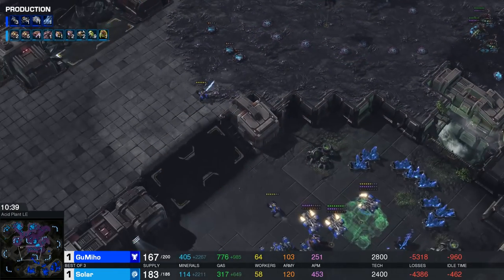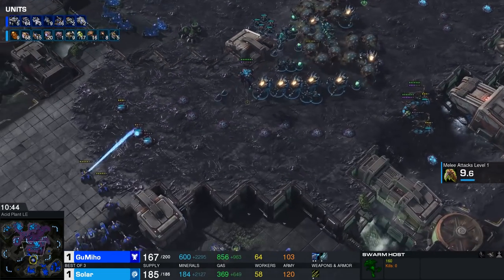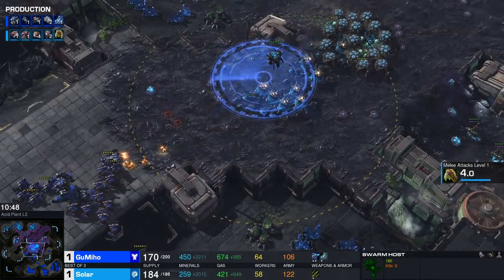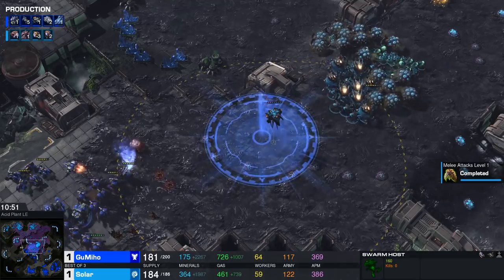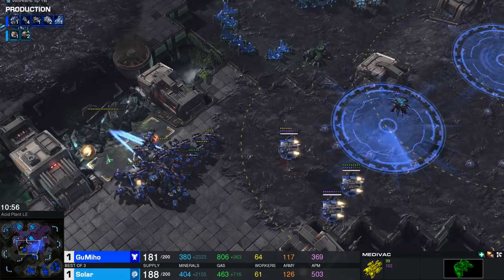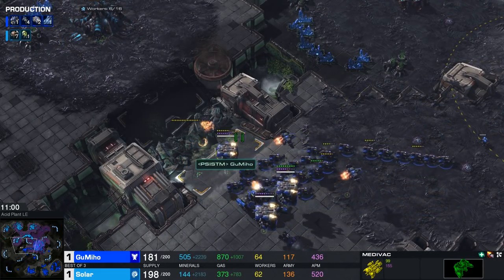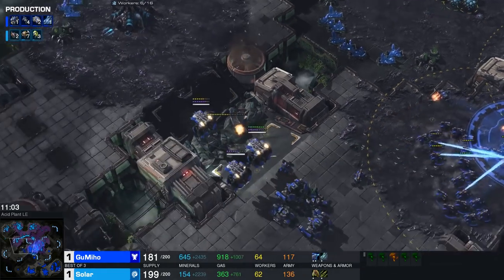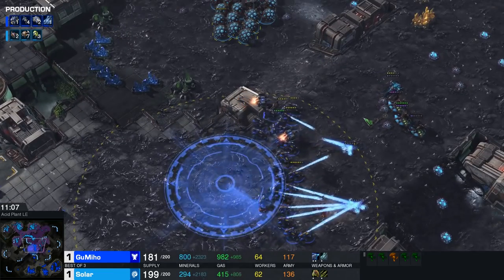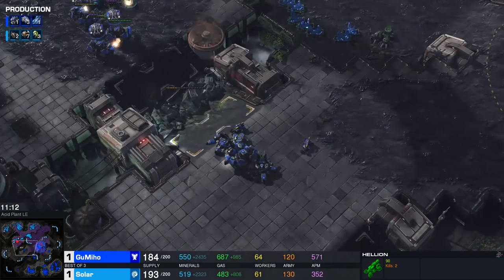Gumiho has to be careful though — he can easily overextend. One solid group of Locusts and this game is over. There are also a lot of Banelings that can connect with the Hellions. If they manage to, this game is over — all of a sudden if the Hellions are out of the equation, the rest of those units pick up whatever they can. Immediately though, those Thors are going to be picked up into the Medivacs. Looks like they're headed toward the Zerg main base. Beautiful micro by our Terran player, trying to keep several of these units alive at once.